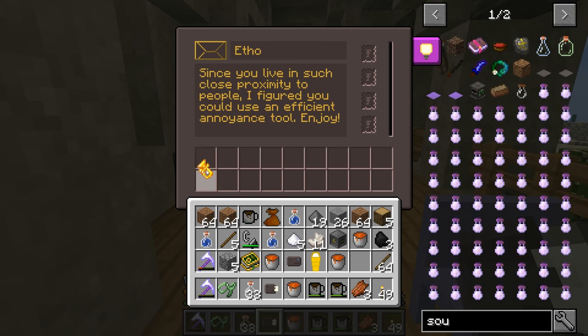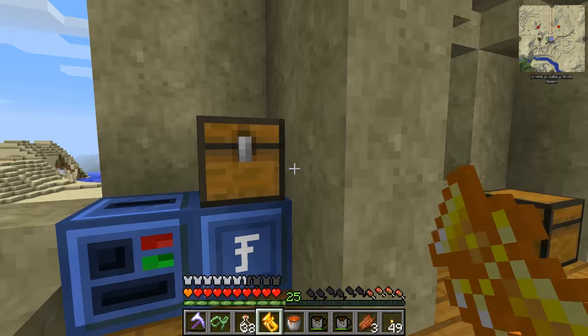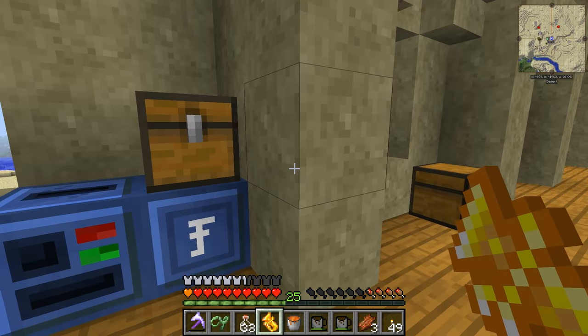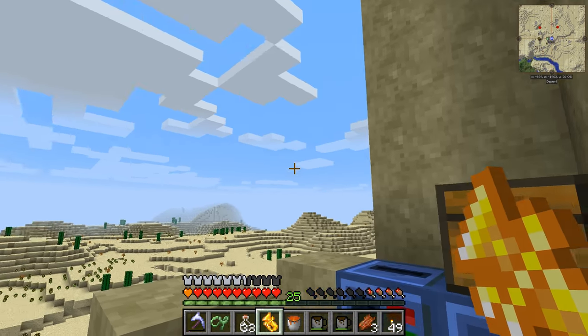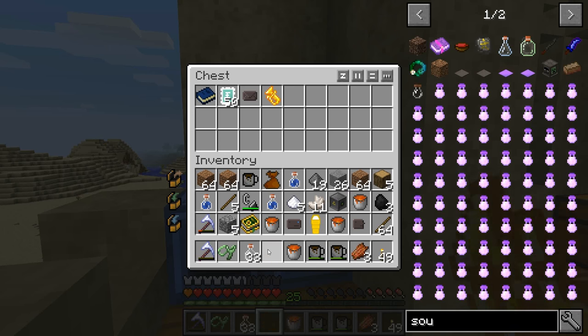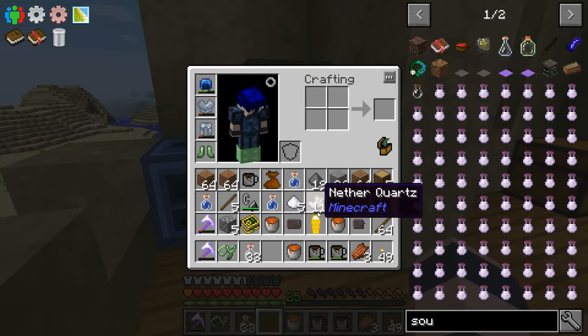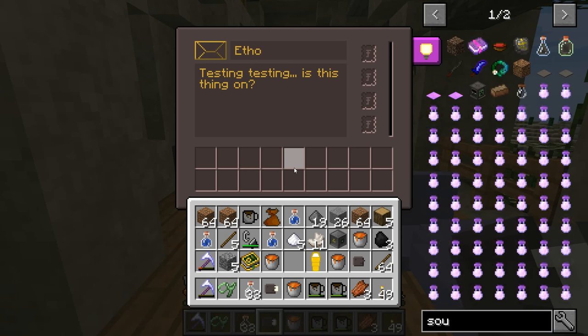Check this out guys — we got a letter from J. Sasson. It says: since you live in such close proximity to people, I figured you could use an efficient annoyance tool. Enjoy. He was using it on me before, and I could not figure out what the sound was because he was invisible for some reason too. He sent me two letters actually. The other one — I think he was just testing it. Testing, testing.